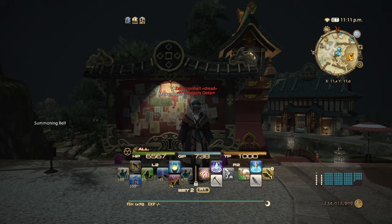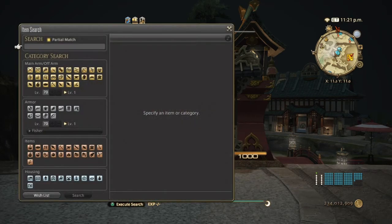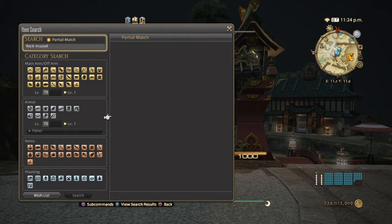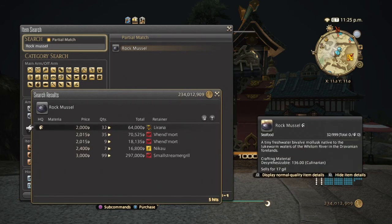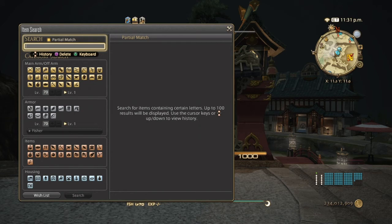Pretty much those are the fish in Stormblood that are best caught and sold. If they don't sell well as individuals, make the items with culinary and sell them that way. Now even though these next three fish are from Heavensward, they're still relevant in Stormblood because they make the seafood stew — I'm talking about rock mussels, blue claw shrimp, and the coralthong crab. Rock mussels and blue claw shrimp can be caught with a retainer, unfortunately the coralthong crab cannot. As you can see, there are barely any hits on my server.